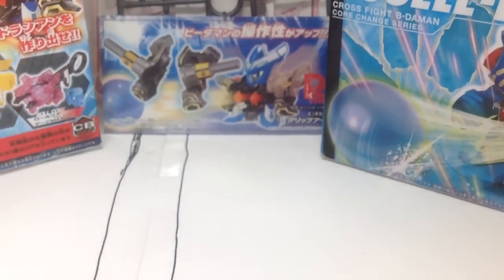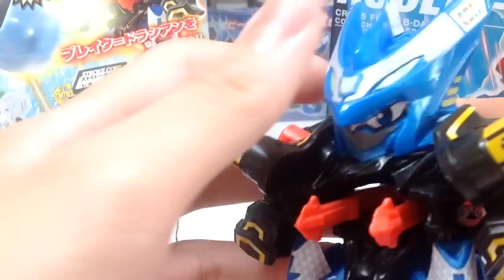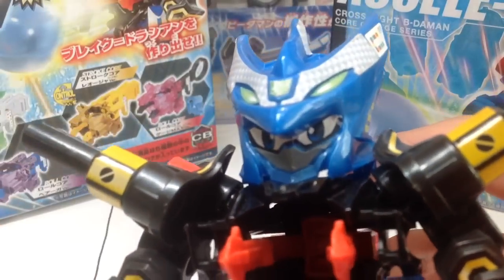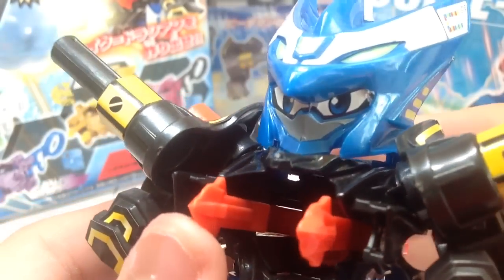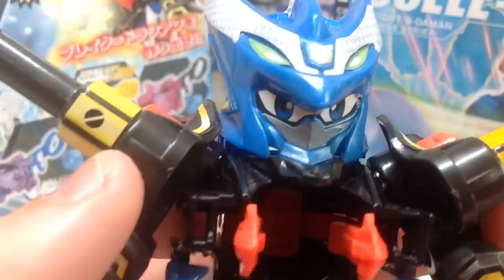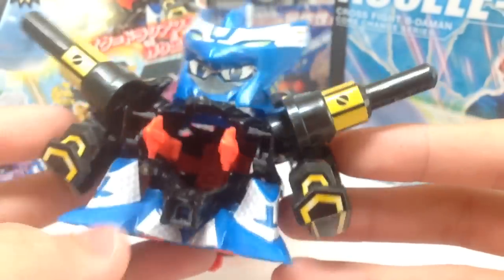So, set the 3 boxes together like that, bring in Dracian. You can see the head details are the same, and my eyes — yeah, the stickers are kind of misplaced, but who cares, at least he's still got eyes.